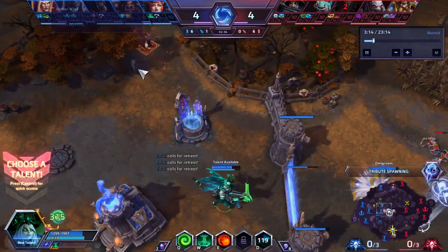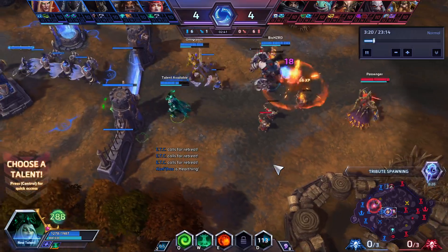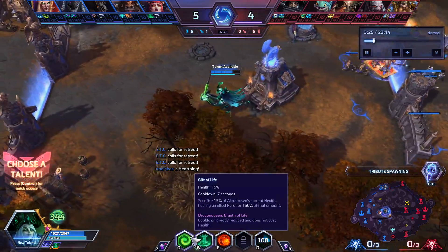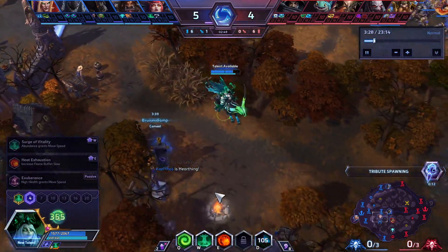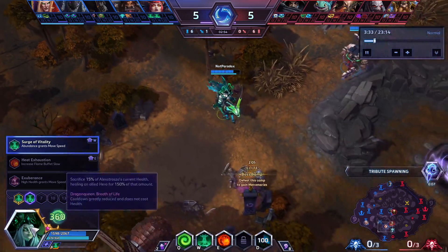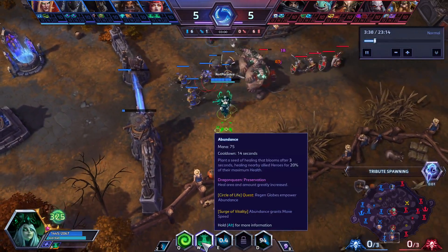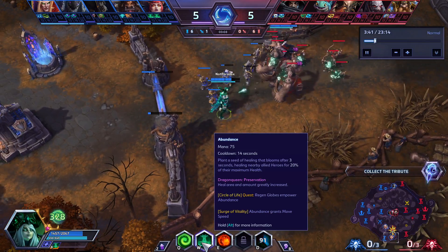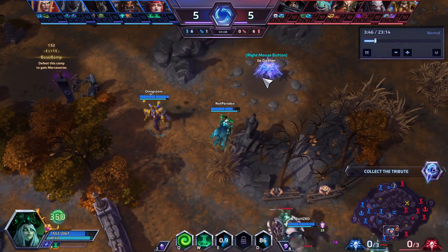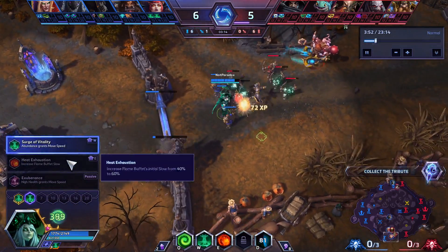We don't really have time to grab that camp, but it looks like someone else already got it ahead of time, and now we just need to get ourselves back up to above 75%. Actually, this build doesn't require you to be above 75% because you're just dropping down Ws. At level 4 it's a straight W build — you get all the W talents. The goal is if you have heavy frontline, you drop a bunch of Ws, which is your Abundance, and just let the abundance of those Abundances keep your team alive and give a ton of value.